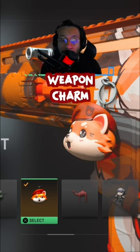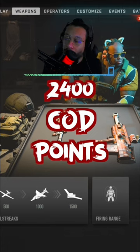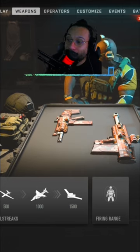You get a weapon charm called Captain Kit Kit. Also included in this bundle is a loading screen and an emblem. The bundle costs 2400 COD Points. I just don't understand why there's a massive dick print — I mean, what kind of game are we playing here?